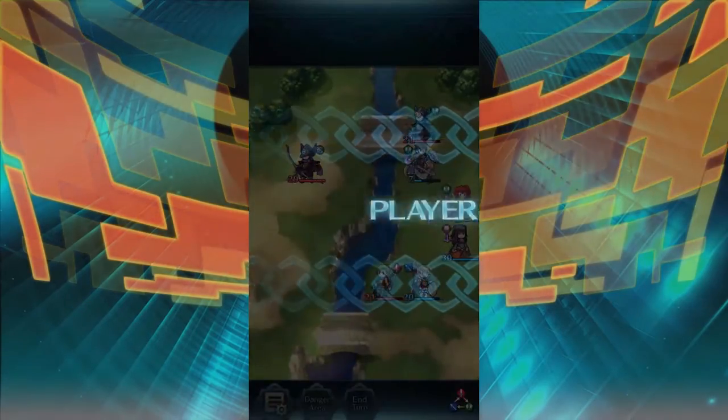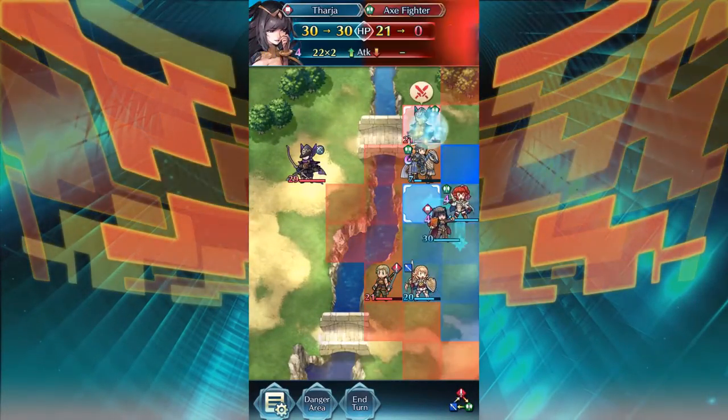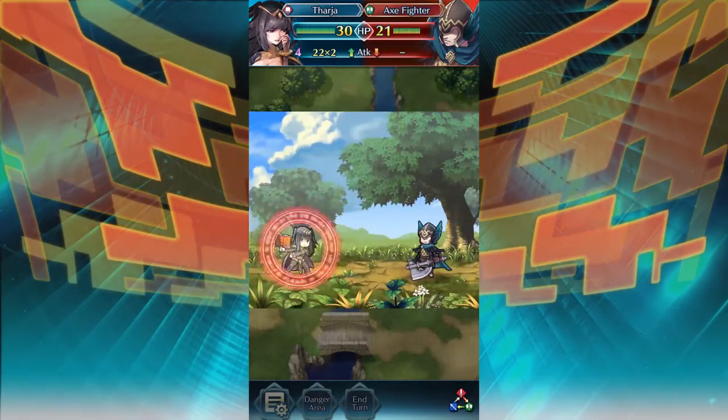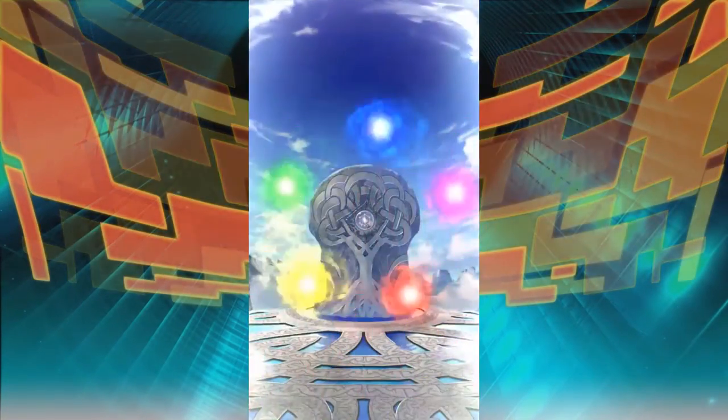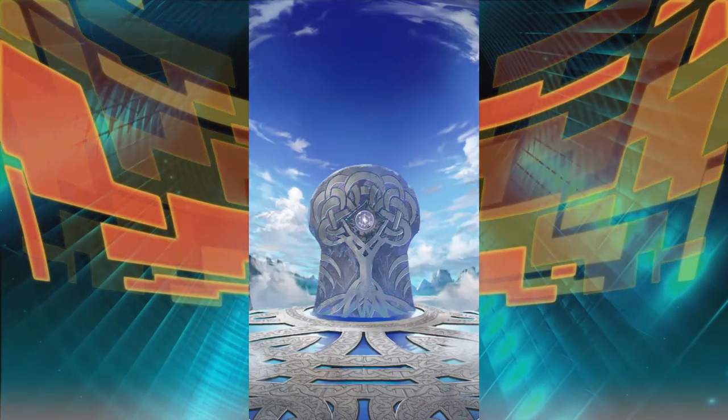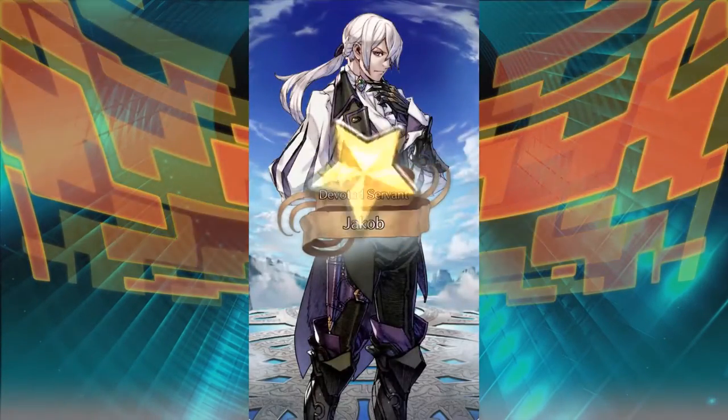There are multiple modes to participate in such as story, training, versus, and special missions. Most of the time when you beat something for the first time, you actually get some in-game currency that normally you would have to pay for. This currency can be used for summons or other random items.